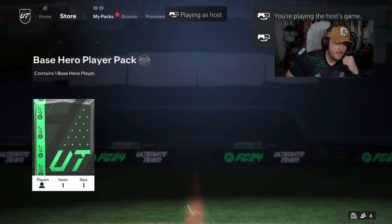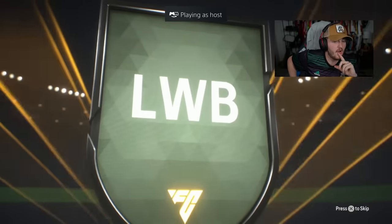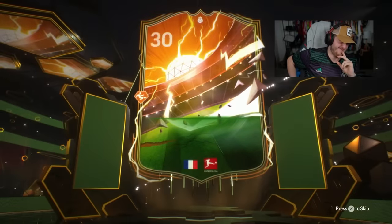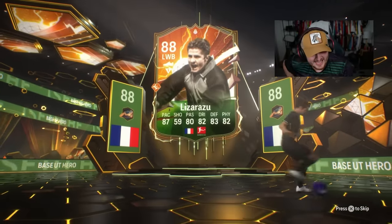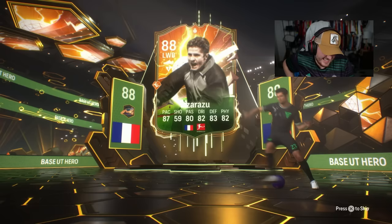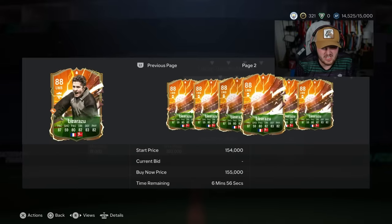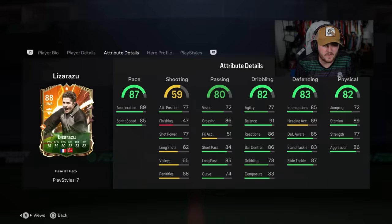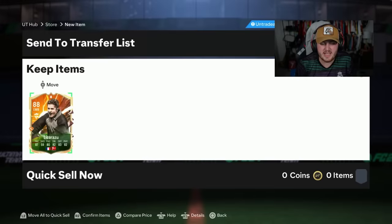We're due a bad one then - we've had a few good ones in a row. It's going to be French. We get Lizzo. I don't think he's expensive and he's OK, he's definitely not insane. But hey, if he's like 150K we'll take it. I thought he might have been Bon Pasteur at first. It's not insane, but it's all right.